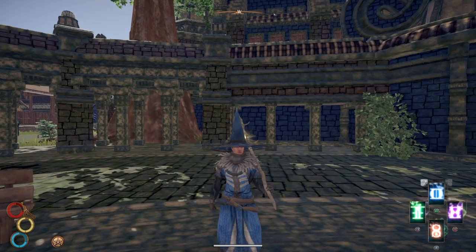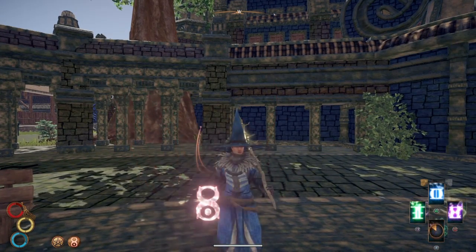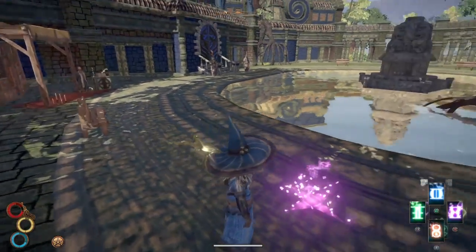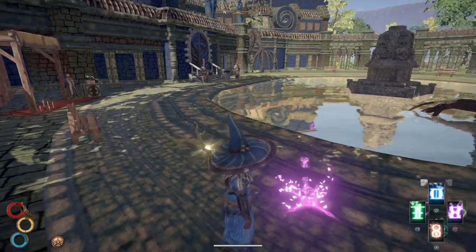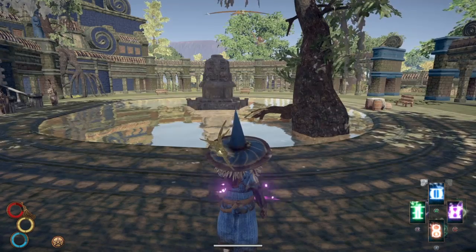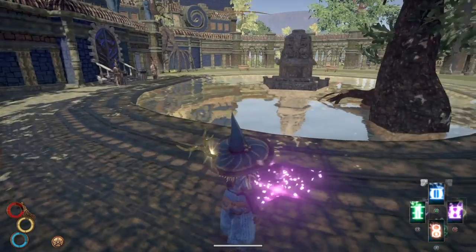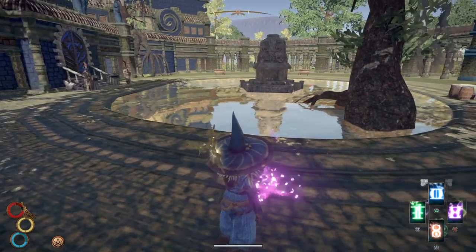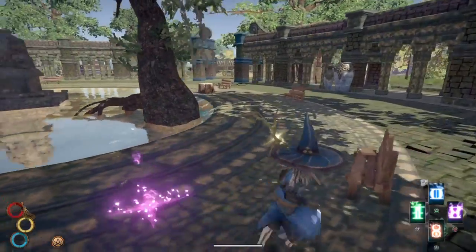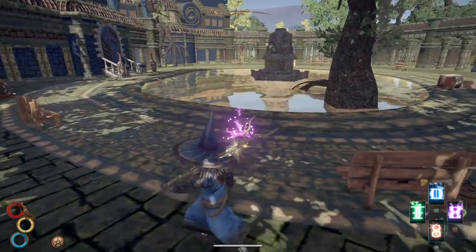One of the main skills you'll use a lot is red followed by green, and that puts down essentially a trap. It does ethereal damage, so when an enemy runs into it, it does a burst AOE that damages any enemies near it — particularly the main target — and it does a lot of damage. You can only have one down at a time, but you'll often put one down, they'll hit it, it does a bit of impact, and you'll put another one down as they continue to chase you.